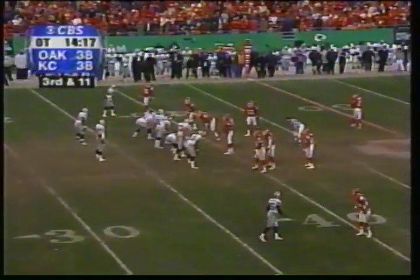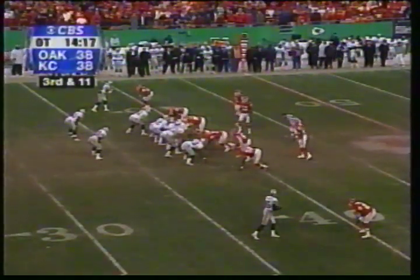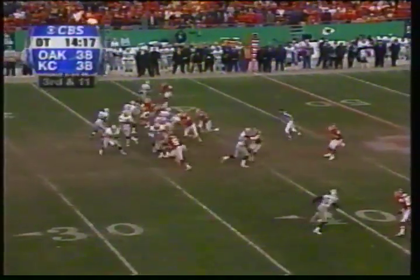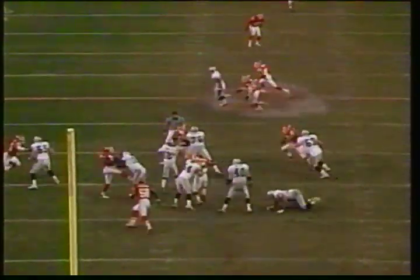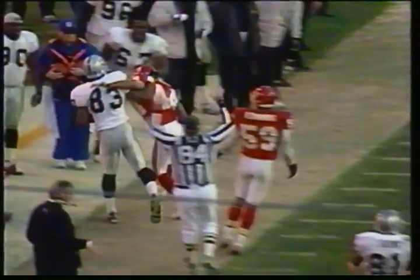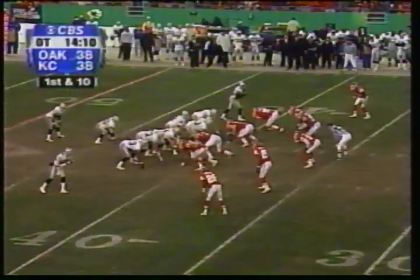Third and 11. Ritchie and Crockett in the backfield — two fullbacks. Gannon stepping up, throwing — finds Dudley for the first down, into Kansas City territory and out of bounds around the 42. 19 yards. Gannon burning his former team once again. Both backs Crockett and Ritchie do an outstanding job picking up the blitz and protecting Rich Gannon, giving him a chance to step up in the pocket and throw the ball downfield. If you're gonna blitz the quarterback, you have to make sure someone gets a hand on him — but the offensive line stood up and the running back picked up the blitz.